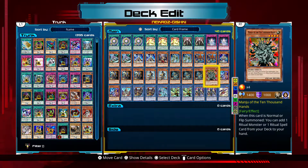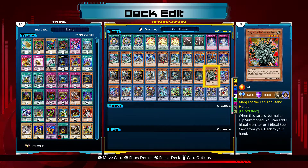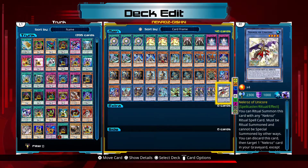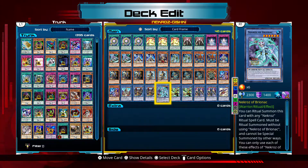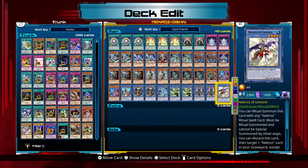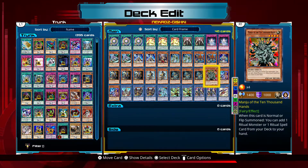A good example is the single manager of the 10,000 hands. But I have cards that I do not use — I do not use Brionac, I do not use Unicor, and I do not use Manju. But otherwise, I use the other cards here and there.